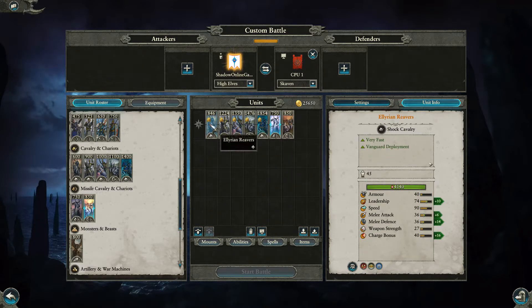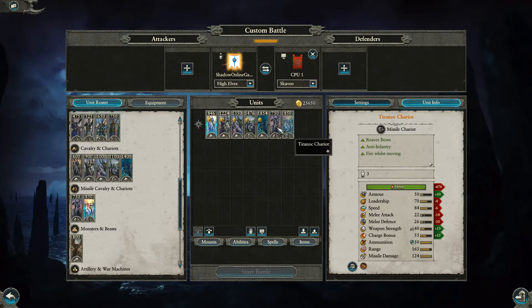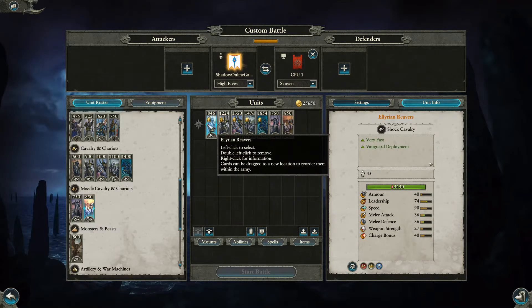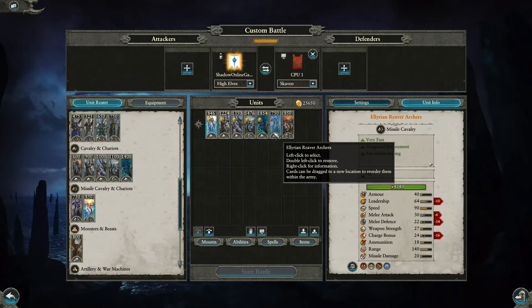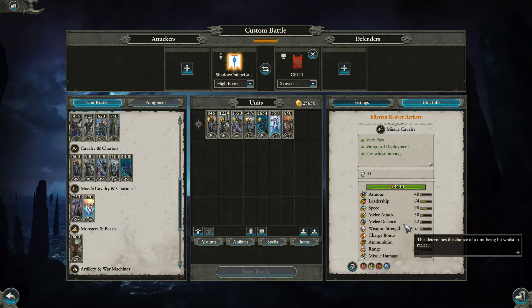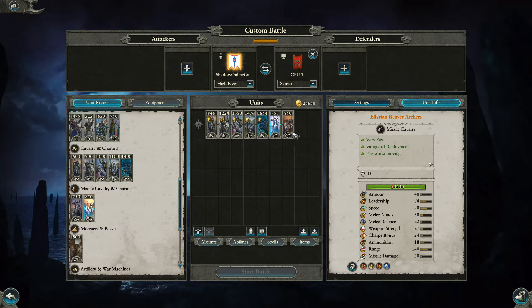Dragon Princes start at 1400 and tier right up to 1854. Moving on to the ranged units: the light archer cavalry are the ones you want for harassment — running down fleeing enemies, quick flank hits, then pulling back. They're very fast with vanguard deployment and can fire while moving, which is scary. They cost 750 basic and 1035 at full tier; melee attack, defense, leadership, and missile damage all go up. Honestly, for harassment roles I'd keep them cheap.